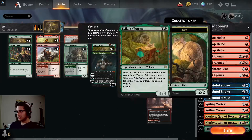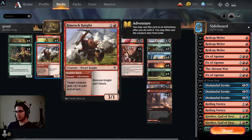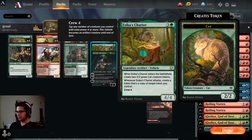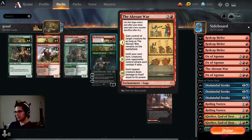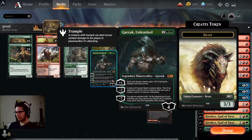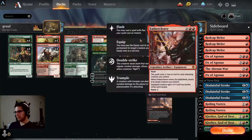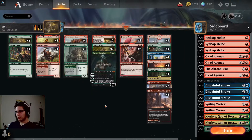In our mid to late game we've got two Esika's Chariots, which can be crewed by Magda and Dwarves to make more treasures, which is pretty nice. It can also copy treasures and it's just a good value green card overall. Makes eight power and toughness when it comes down over three bodies, which is pretty solid. Akroan War is great against anyone running significantly large creatures — you can steal one of them and then control how combat works the next turn. It's won quite a few battles for me.